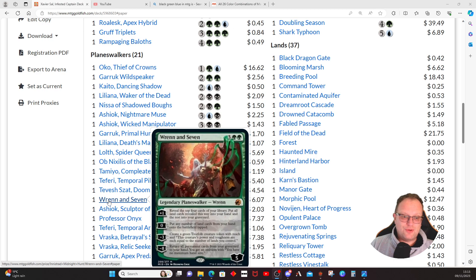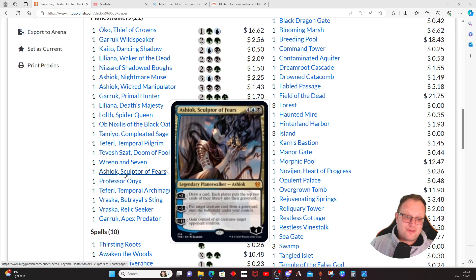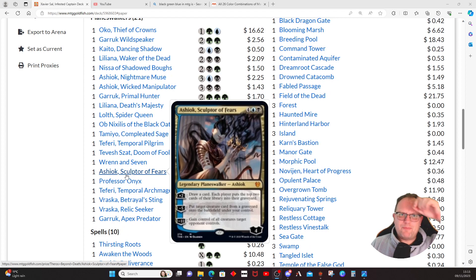Nissa at seven — land sorting, big creatures, bouncing everything, no maximum hand size, returning everything from your graveyard to your hand. Ashiok, Sculptor of Fears — I think people forget about this one. It was from that era when Wizards produced nice little decks you could buy when a new set came out with a variation of a planeswalker. Four mana, six loyalty: +2 draw a card then each player mills the top two cards of their library. -5 lets you take a creature from any graveyard. -11 gives you control of all creatures target opponent controls.